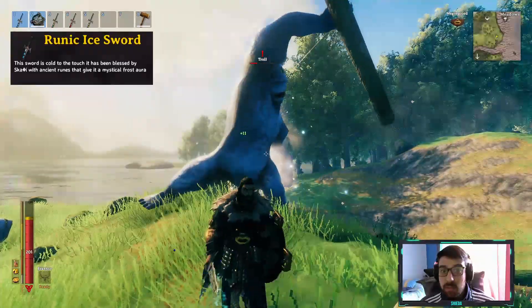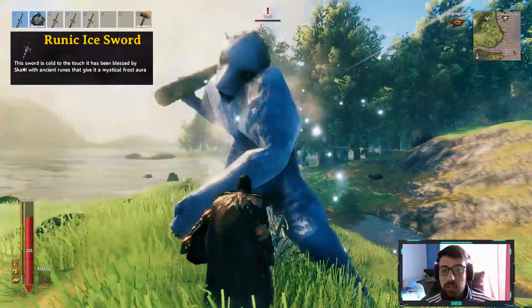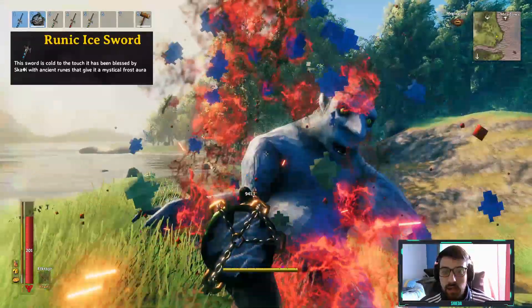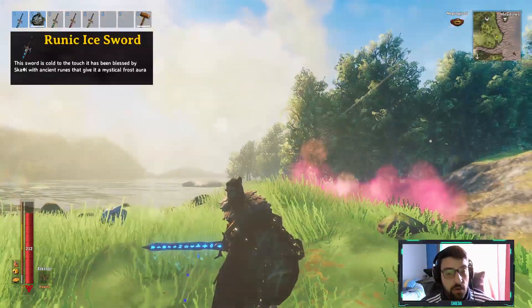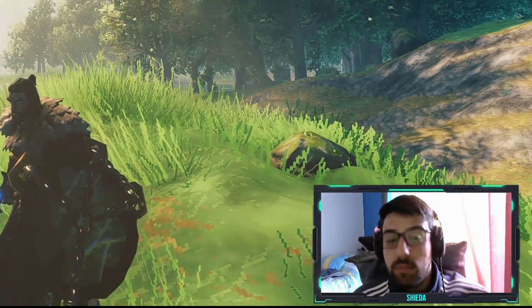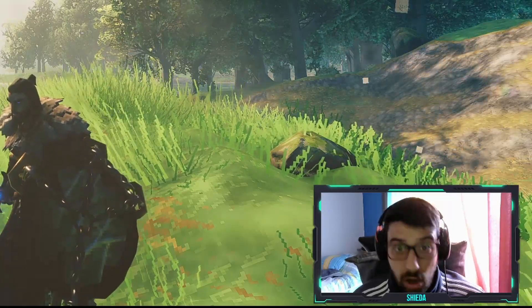That's our troll — I'm gonna left click, this is a normal attack. It does that much damage and it's super slow as you can see. This sword also has a special attack which is the middle mouse button, so I'm gonna go ahead and press that — boom, it did 941 damage. Very very strong, and also it glows, so I approve.